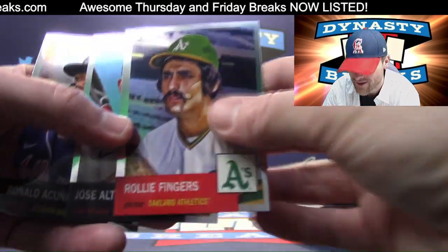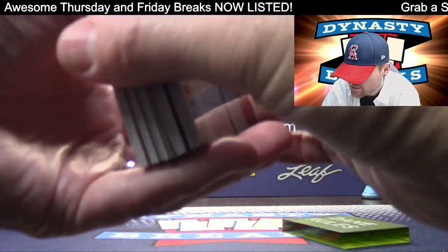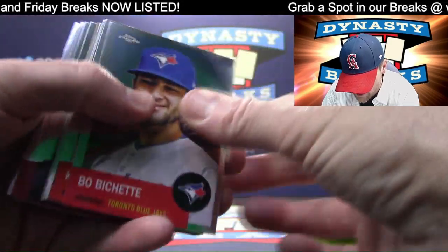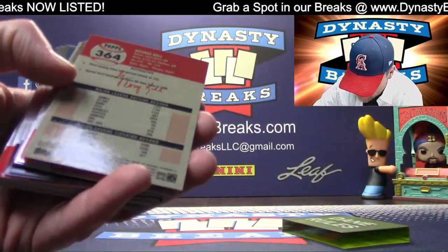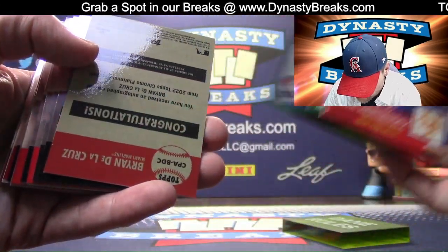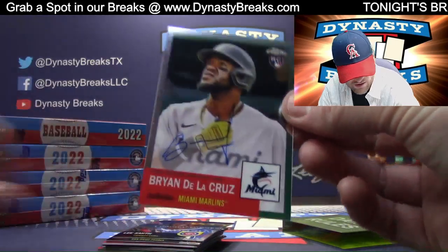That is a great Rollie Fingers card. I almost said Catfish Hunter — I don't know why. We have an orange in here somewhere — I see it. I hope it's an auto. Wander Franco rookie. And George Kell. Congratulations — Ryan De La Cruz is our autograph. It's on card. Miami Marlins.